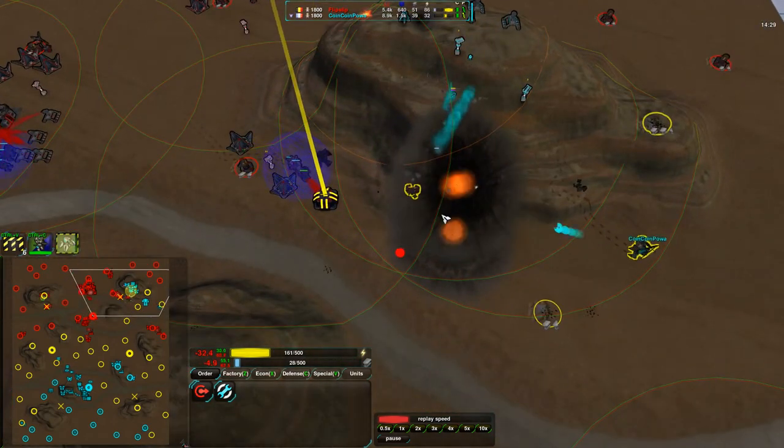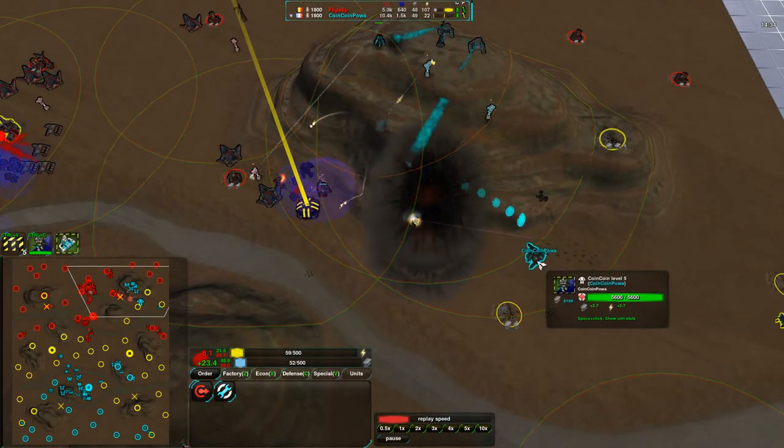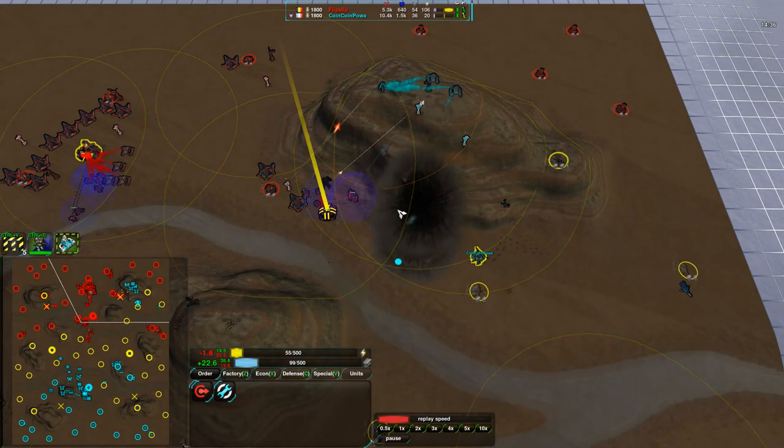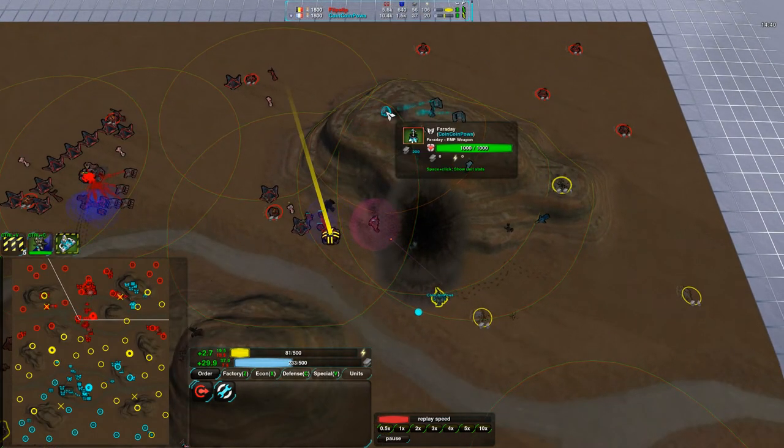A couple Roaches are coming in for damage — not really doing too much, getting rid of some fleas, but nothing huge. They probably wanted to get rid of the Commander, and that would have been a really nice shot. But unfortunately the Commander moved away, so that was not something he could actually deal with.